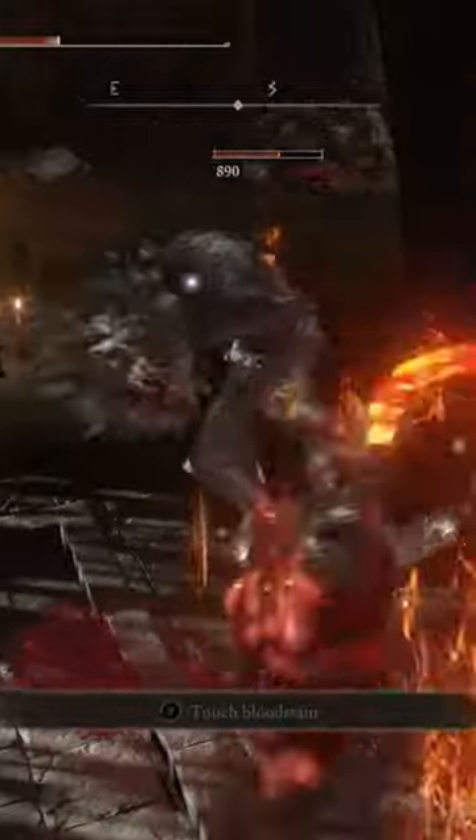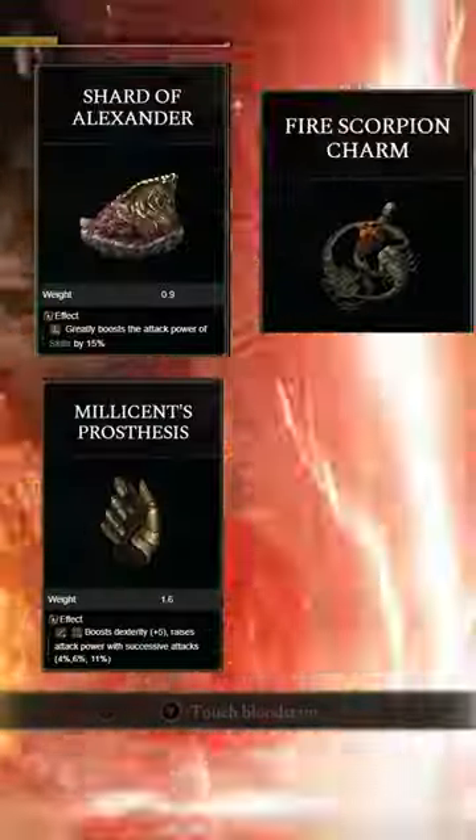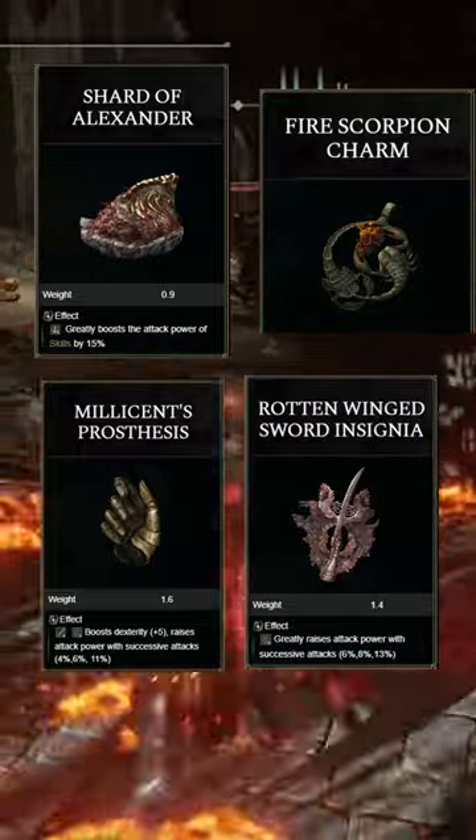For our Talismans, we're going to be using the Shard of Alexander, the Fire Scorpion Charm, Millicent's Prosthesis, and the Rotten Wing Sword Insignia.